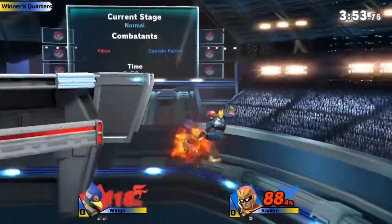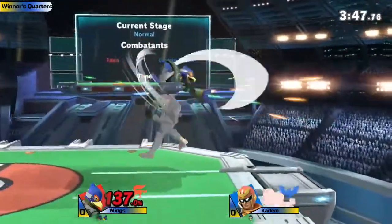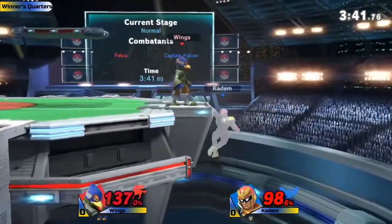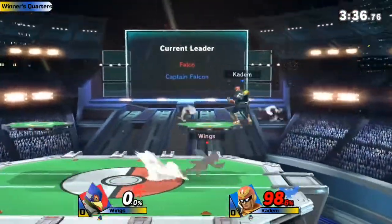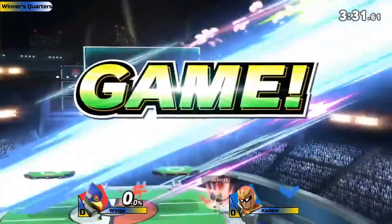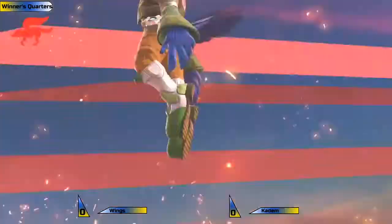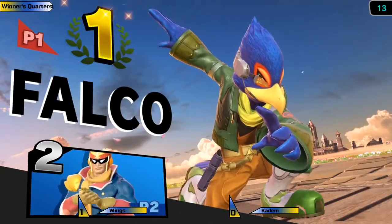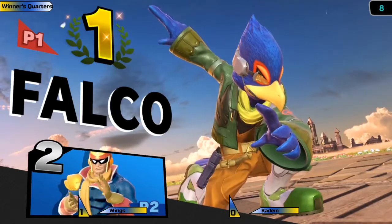Wings going to roll on the ledge. Katom on his last stock, Wings with two stocks — both players at kill percent. I've seen comebacks from crazier percentages. Wings goes ahead and uses up-B, Katom misses the dare — pretty tight timing — but the turnaround up-B will take it. Good command grab option through the shield able to kill, and now both players are even on stocks. Katom trying to air dodge back to stage ends up dying on that last stock.